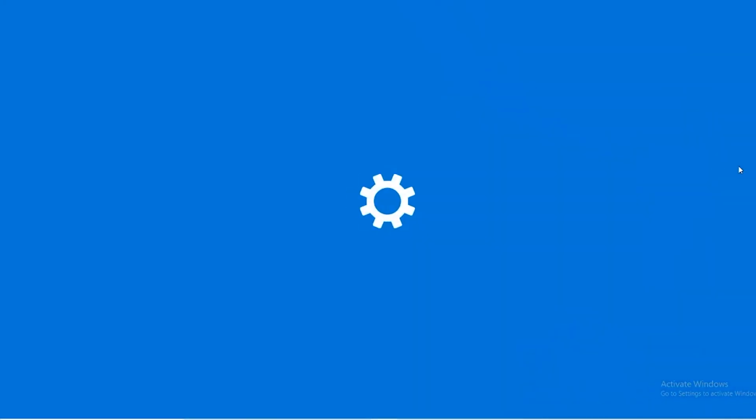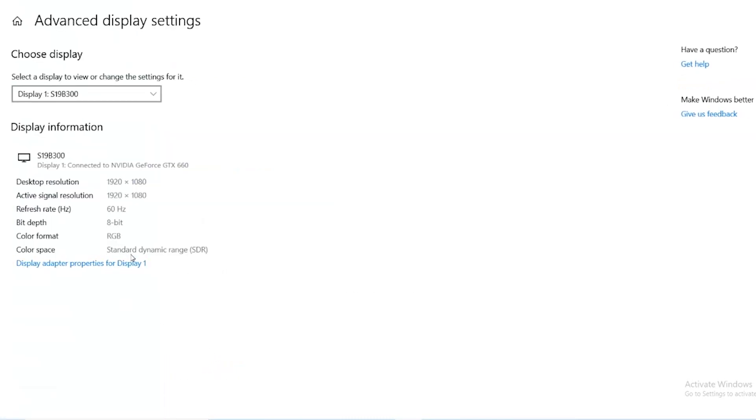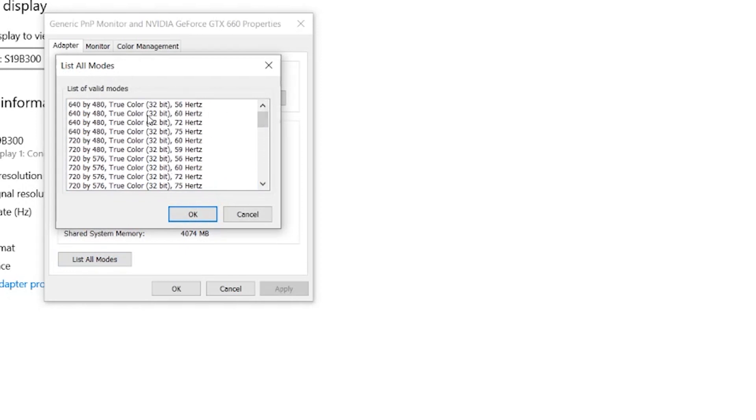First, go to the desktop and press on Display Settings. Scroll down and find Advanced Display Settings. That takes you to your monitor information and the GPU information for the monitor you're connected to. From there, find something called 'List All Modes' and press on that.